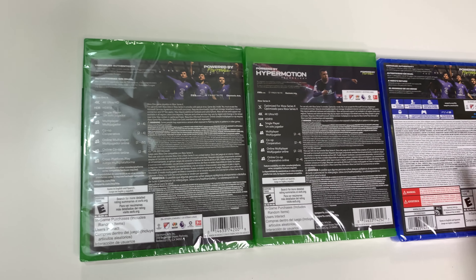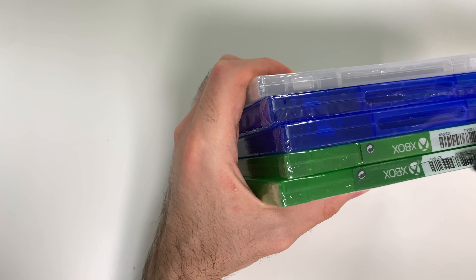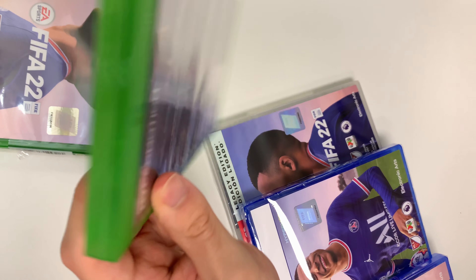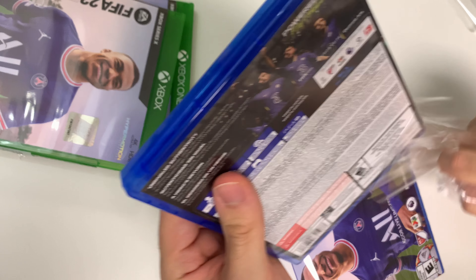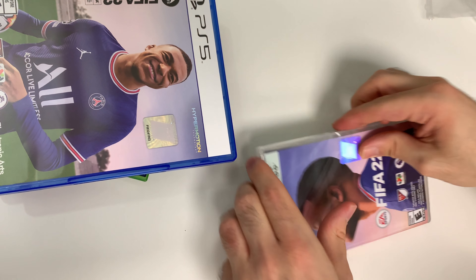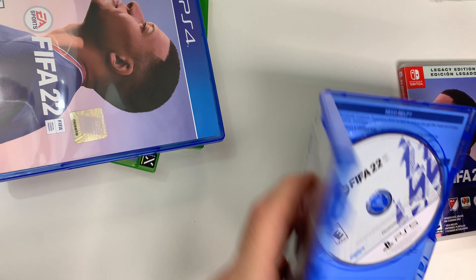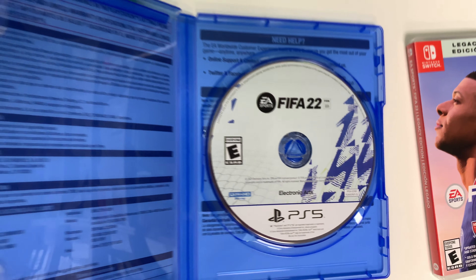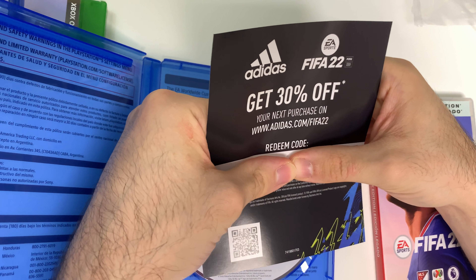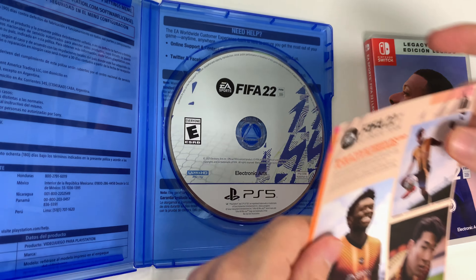It doesn't really tell you anything more detailed — you'll have to search for that. Let's go ahead and open these up. Starting with the PS5: on the right-hand side we're going to see the game disc, and then we have some papers which are the 30% off Adidas deal, EA Play info, and FIFA Ultimate Team info.